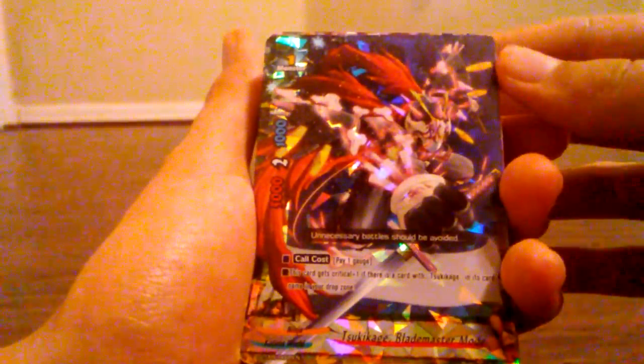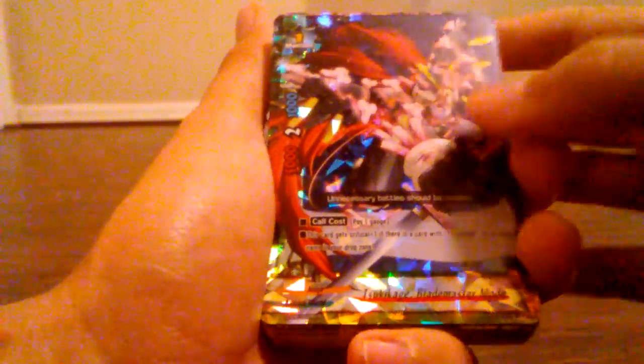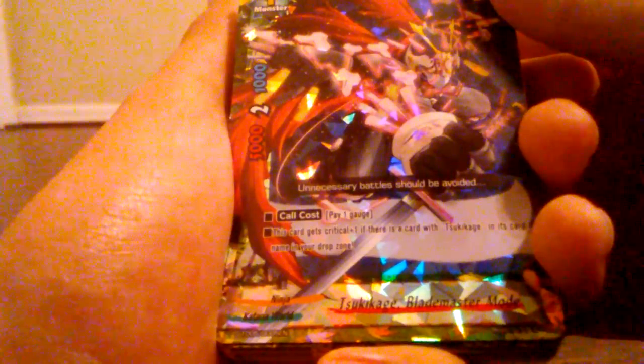Alright, the box is open, so let's show you guys the cards. It has the one flexible plastic band that keeps everything together. This is Tsukikage Blade Master Mode, which is a size 1 monster with a call cost of 1 gauge, and it has a curious ability right there which you can pause the video and read.